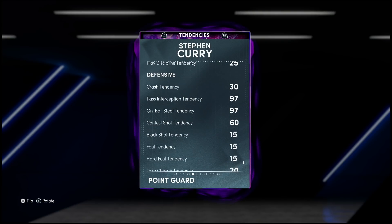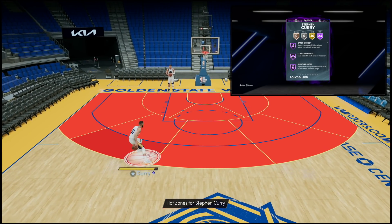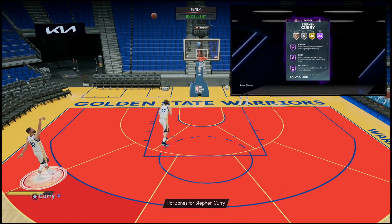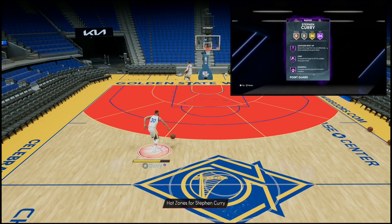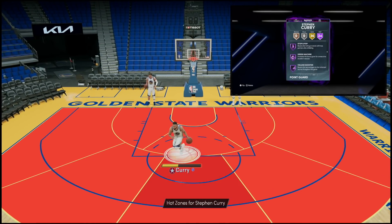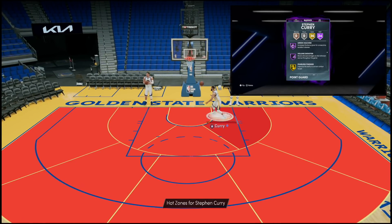As far as defensive tendencies, they're actually not bad — 97 pass, 97 on-ball, which can definitely be a problem. When we get to the badges, you've got 24 Hall of Fame badges and 36 Gold, and every week these dark matters are getting more. Hall of Fame badges include Catch and Shoot, Corner Specialist, Difficult Shots, Acrobat, Dimer, Me Mama, Pickpocket, Clamps, Quick Chain, Interceptor, Mismatch Expert, Lucky Number Seven, Blinders, Circus Threes, Limitless, Spot Up, Chef, Downhill, Handles for Days, Quick First Step, Clutch Shooter, Dead Eye, Sniper, Stop and Pop, Green Machine, and Volume Shooter. Deadly offensive Hall of Famers with key defensive ones as well. The animated version gets Hall of Fame Ankle Breaker.